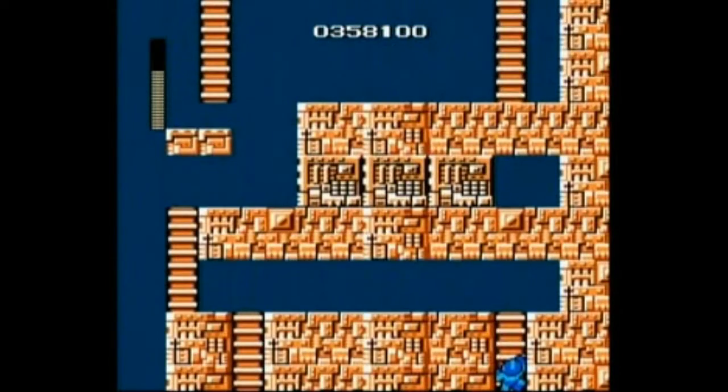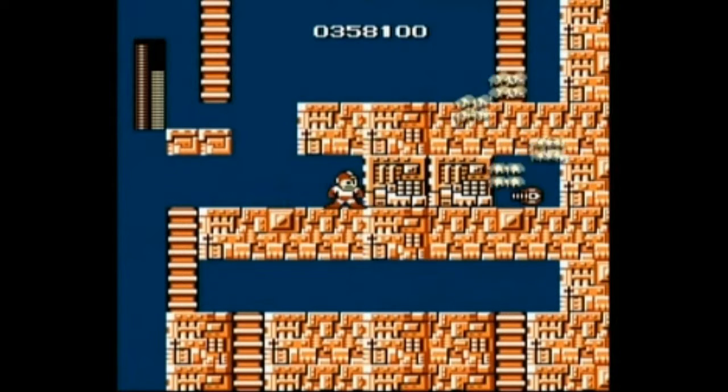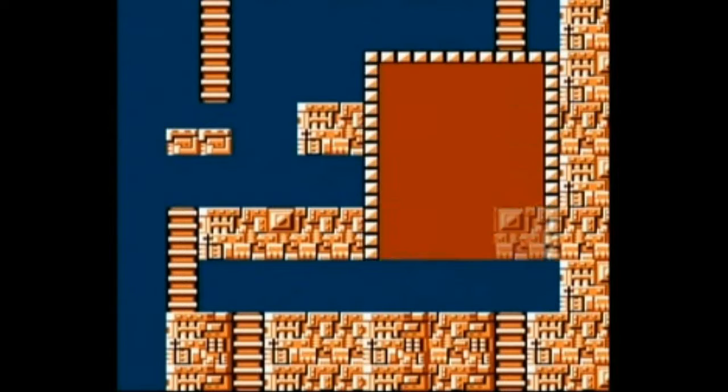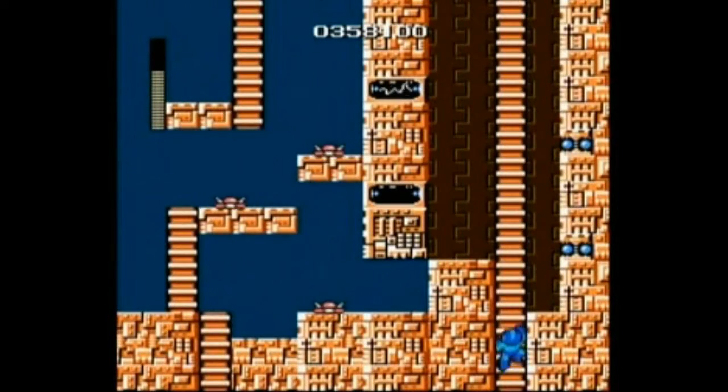Right there is the beam we need. I already forget what it's called. So let's grab Guts Man's power, throw these blocks away, and there it is. Perfect. And we need that — magnet beam, that's what it's called. We need that to beat the game. If you don't get that in Elec Man's stage and you go to Wily's Castle, you can't beat the game. Just saying.